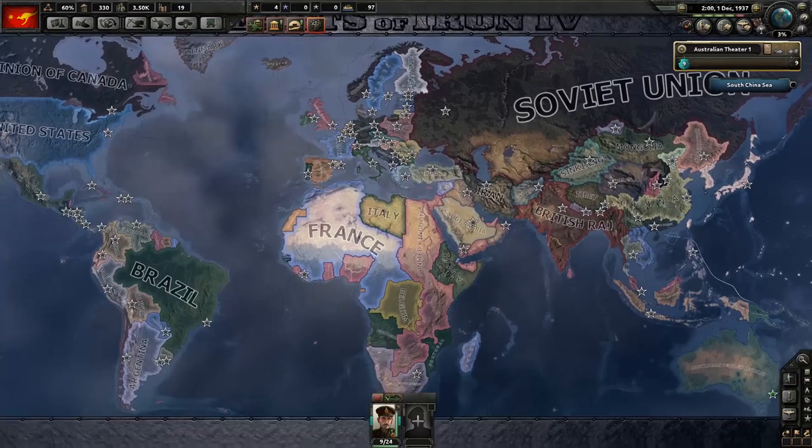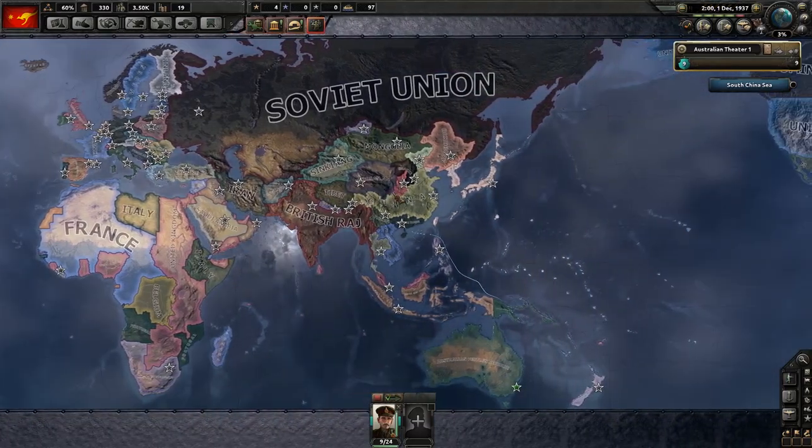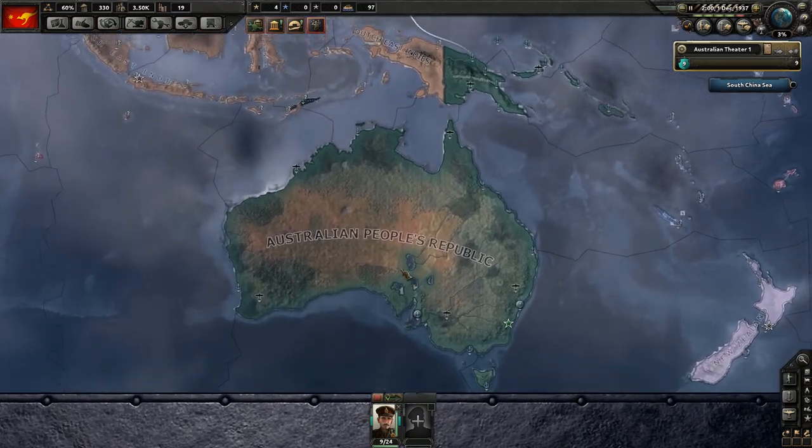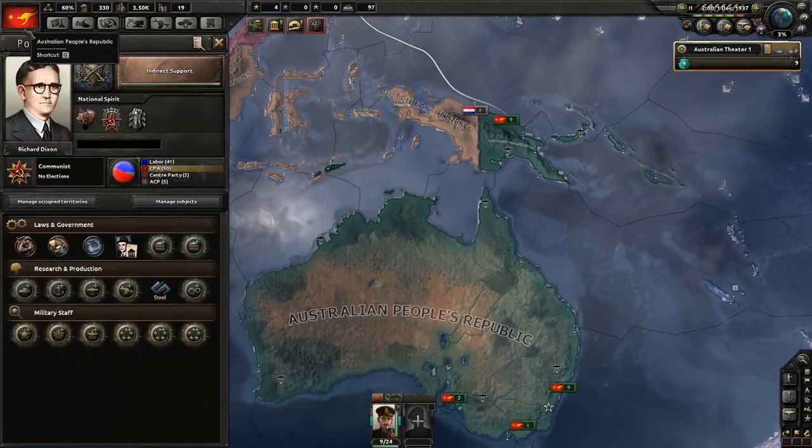Hello, I'm Entrylisim and welcome back to Hearts of Iron 4 with the To Go For Victory DLC, playing as Australia — not just any Australia, the Australian People's Republic. We have the best flag in the game.